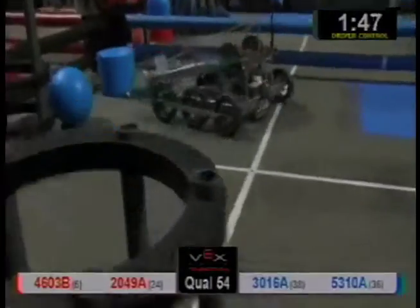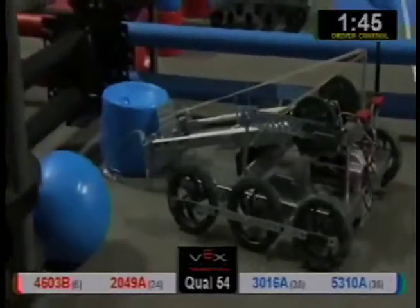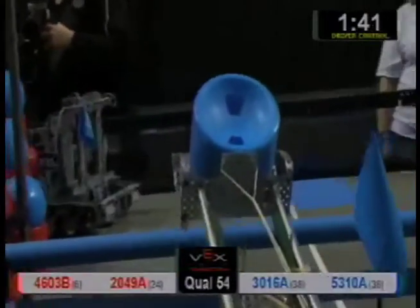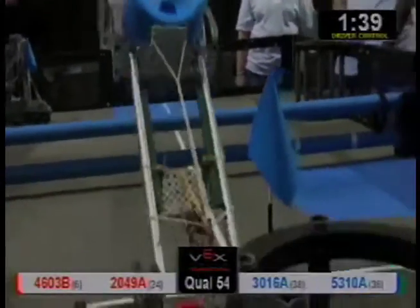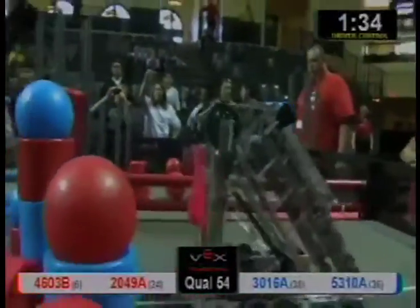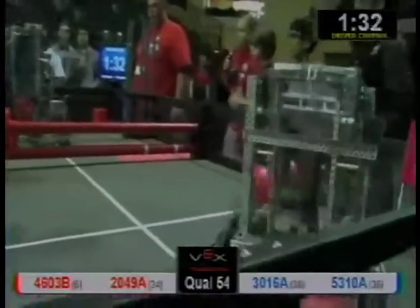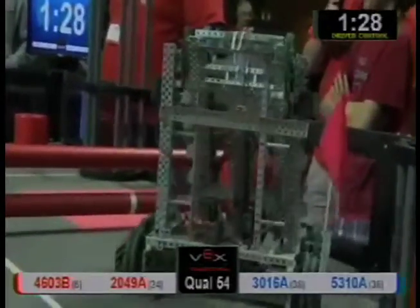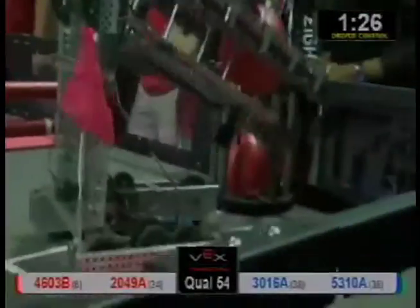Technobots score one on the lower goal. They put two more in in the interaction zone. They target that 30-inch goal — Technobots have been targeting that all day, then doubling it up. Just shy on the ball. Over here in the isolation zone of the red team, 2049A targeting a ball, picking it up. They got a medium goal — can they get it in there? And they do.